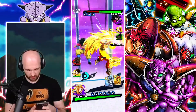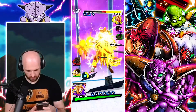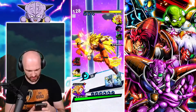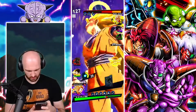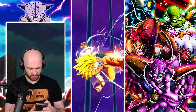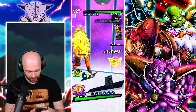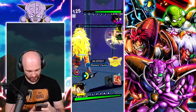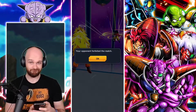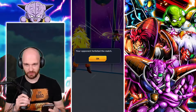We still have our Rising Rush so it's all good. Can I kill him with this? I'm going to switch out right after anyway, but can this kill? Probably not — it's 500k. Wow. Type advantage — another forfeit! I guess this team is just too much.